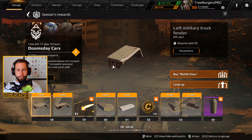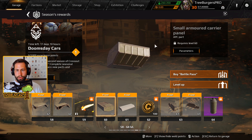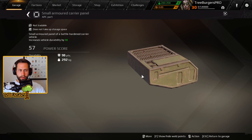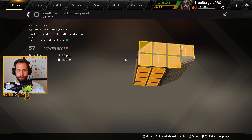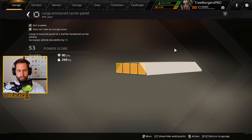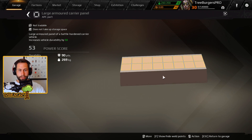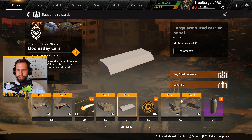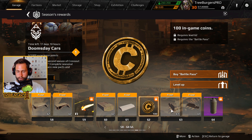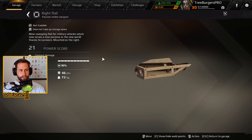We get more truck fenders and another logo. There's a small armored carrier panel — a four by two at 292 kg — and a large armored carrier panel, also four by two, which is lighter than an APC part but with a few fewer connection points. Still looking very good, plus the usual coins.